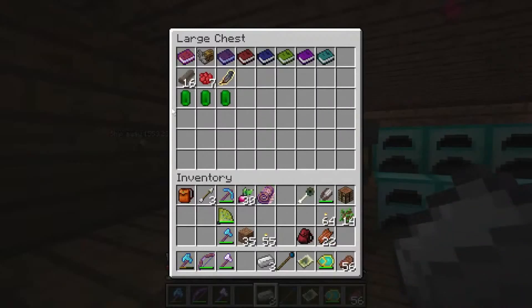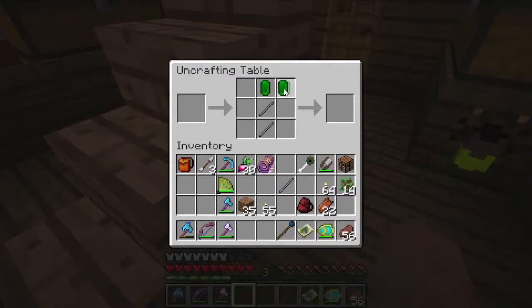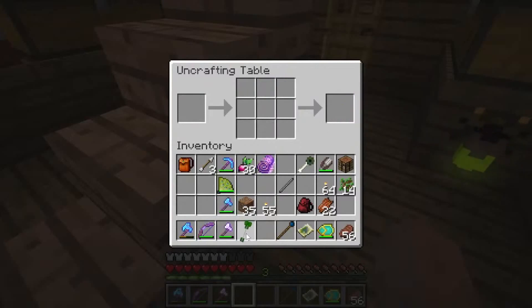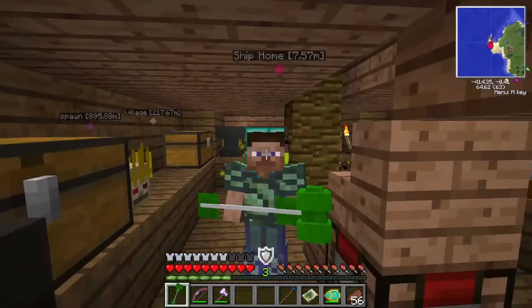Another thing I noticed I could make is a hammer. I'm using this green gem to make it, but first we need to make iron rods. To make those, you actually need three iron ingots. This is also how you make the hilts — I just could not make them because I could not figure out how. And then you grab three of these and you get the Samurai hammer, which has Pulverizing 2 and Slam 2 on it, and it does 13 to 15 damage. It looks pretty nice.